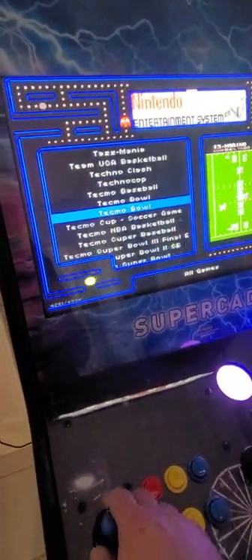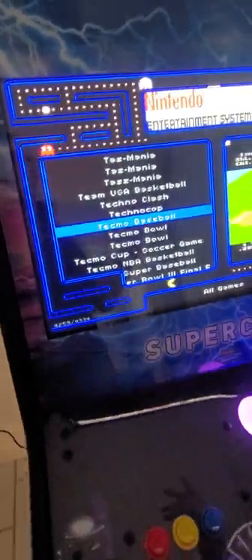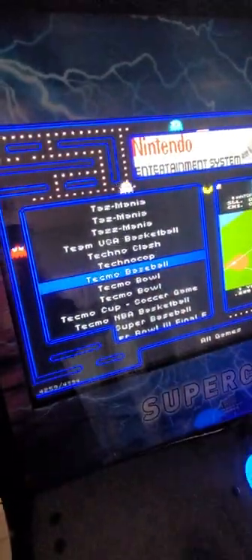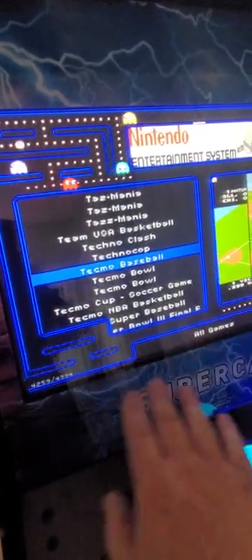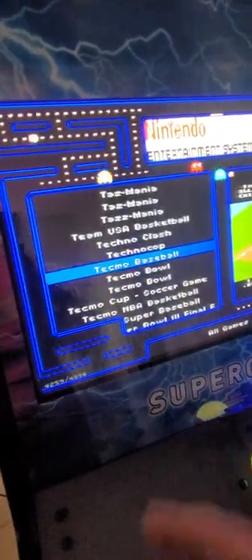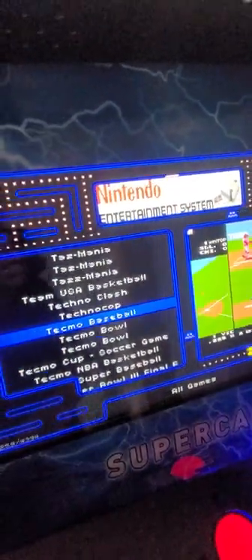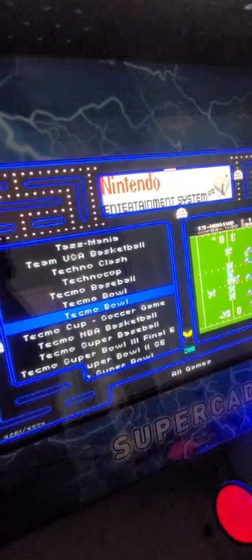Anything you see that you may want to play — this is a very unique thing — if you look up here it will tell you what system it is. We're in the overall menu so all the games are in this menu; they're not separated in this one. So if you have a hard-to-find game you're looking for, this is where you'll find it. As you're scrolling through it will tell you what system — so that's a Nintendo Entertainment System.